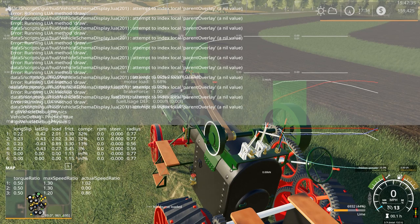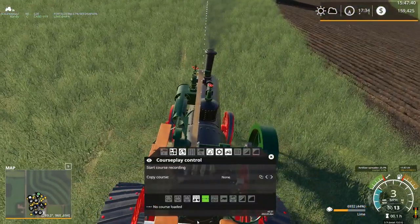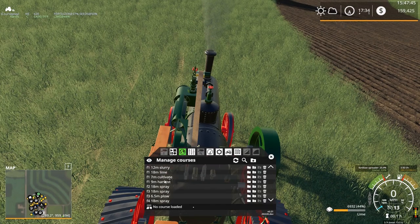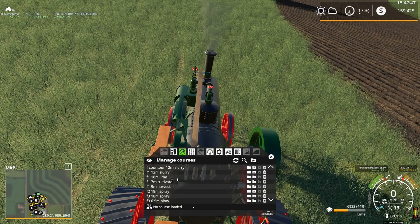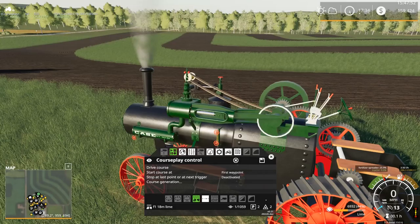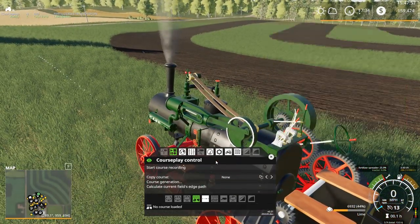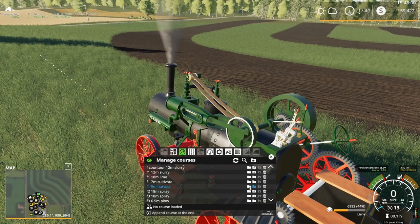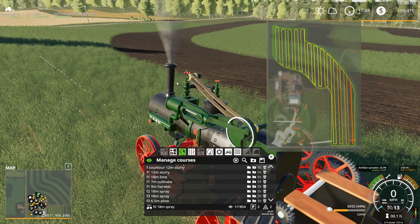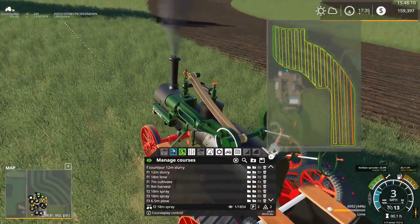That is GS vehicle debug physics, by the way. It's a little hard to see back there with those error messages. Let's see if this will work here or not. Field 1, 18 meter lime — first waypoint. That's the wrong field — never mind. Let's try Field 2. That's down here, I think. Cool — it actually shows a marker on the map where we're actually at.